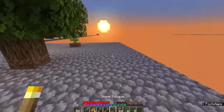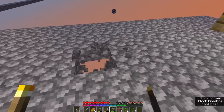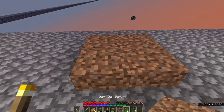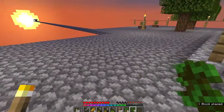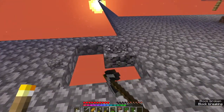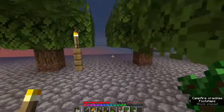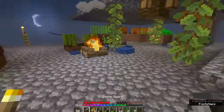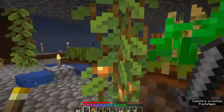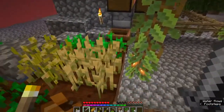Let's plant our new trees. I think the jungle tree we can do right over here — there's our jungle tree. And I think we'll do the dark oak right here. There we go, two more trees. The base is coming along nicely. I managed to make a little bit of bone meal. We've got our melon farm, sugar cane, our pumpkin, and our wheat is growing nicely.